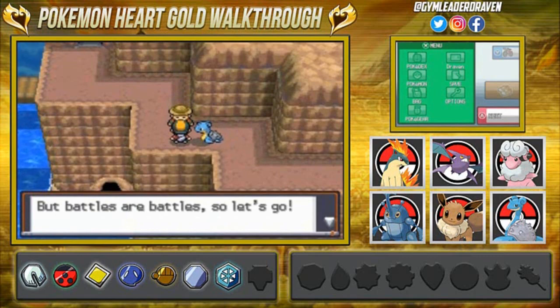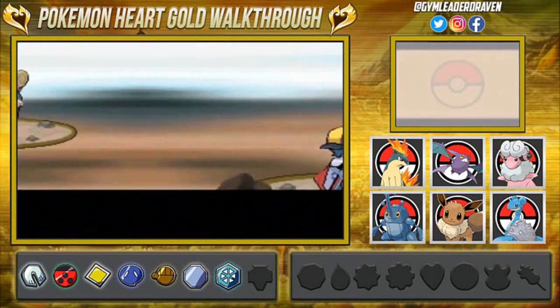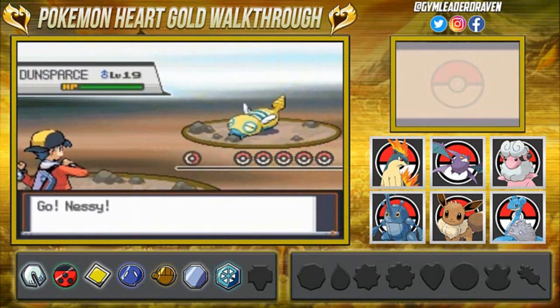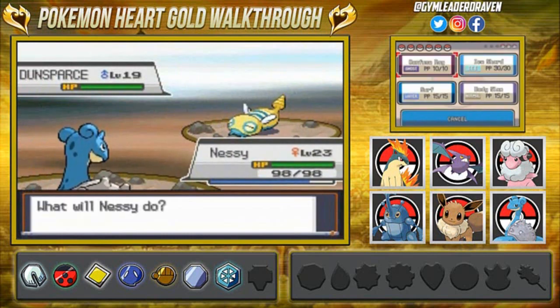Let's go ahead and start battling and destroying everybody because we are undertrained. If you guys remember the Mahogany City gym battle and how we nearly lost that — yeah, definitely don't want that happening again. And wow, this is a first — we're taking on somebody with a Dunsparce.